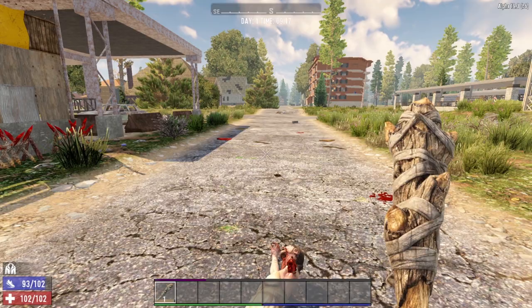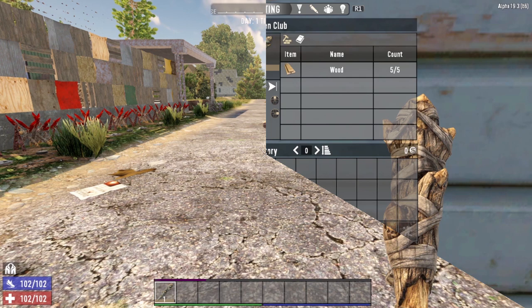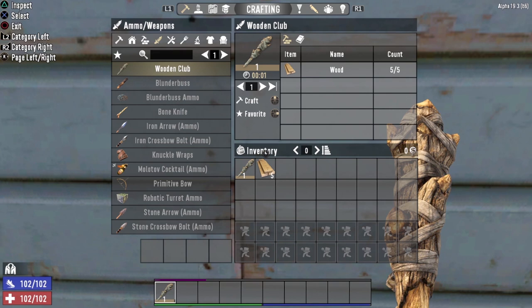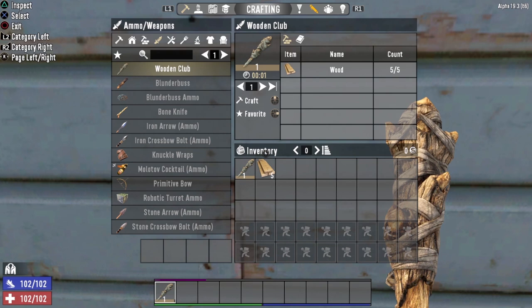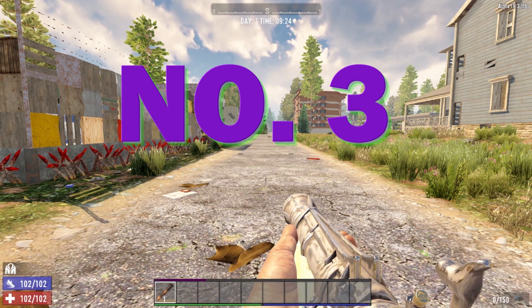We still had 33 stamina remaining, meaning we could have power attacked one more time, or backed off to regain our stamina. The Wooden Club is much easier to manage when it comes to stamina. Plus, the crafting cost is extremely cheap — all it takes is 5 wood. This simple weapon is highly effective and great for brand new players of 7 Days to Die. It allows you to power attack four times before your stamina bar is completely drained.